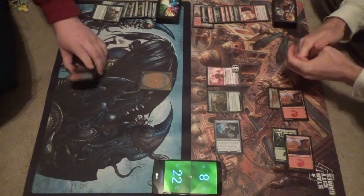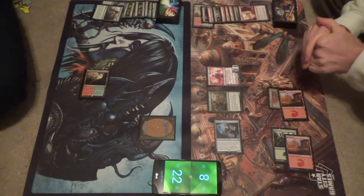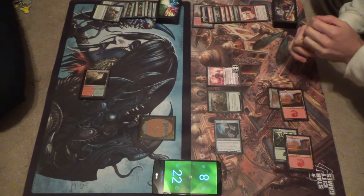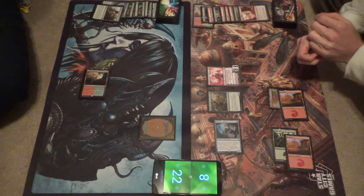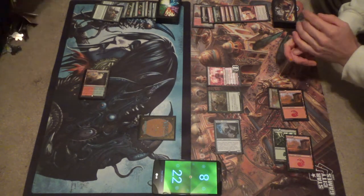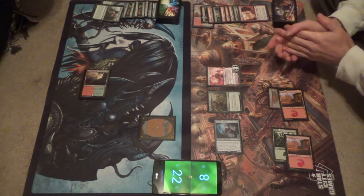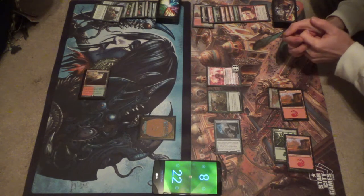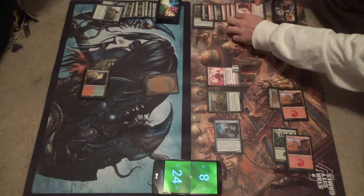Death Gorge Scavenger — it's a 3/2 for a green and two. When it enters the battlefield or when it attacks, you exile a card from a graveyard. If you exile a creature, you gain two life. If you exile a non-creature, you get +1/+1 until end of turn. My deck doesn't use the graveyard as much, so might as well gain some life. Actually I do have a creature — just take it for life.